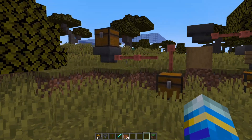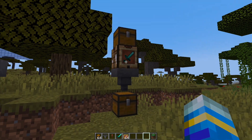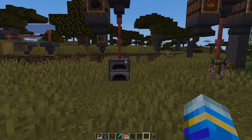What we can do is create effectively pipelines using these lightning rods. We can have filters to only filter certain items through. We can have auto-crafters and you can create contraptions like this to improve your brewing and furnacing.